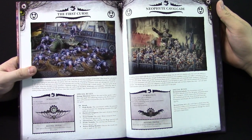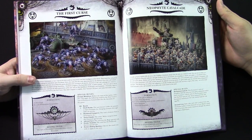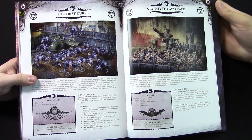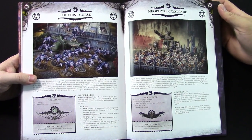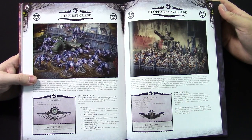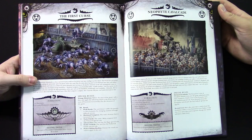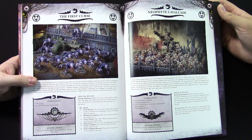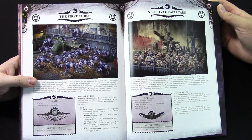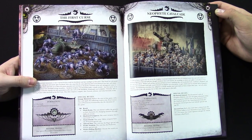It's not a bad list of modifications. Regular Genestealers get access to adrenaline sacks and toxin, but these guys do too — you just don't roll on it. Honestly of all these results I'd probably take number one — flesh hooks almost every time. Just keep them in the fight. The thing about Genestealers that gets them killed is what I like to call the shrubbery defense: if you assault people in cover, you strike last. But now with flesh hooks, they just say no — they're going to strike first. And they can rip anything to shreds with rending.